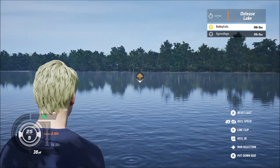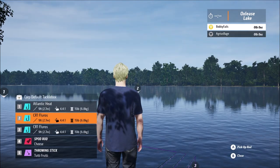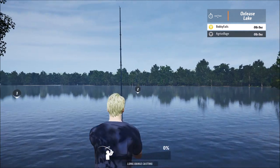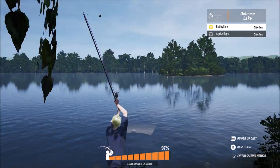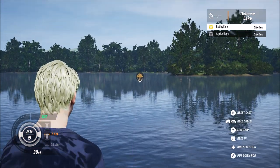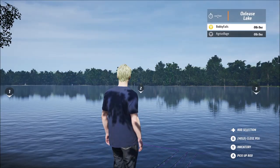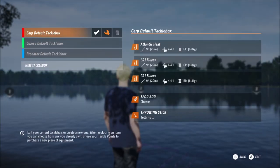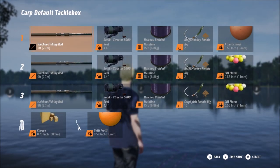I'm rocking the sea monster on rod one - that's an entry level setup. Rod one, I've got the sea monster with a Ridge Monkey rig two. Rod two, I've got the sauce boilie, that's 20 mil, with a size four rod rig for weeds, because there's some weeds in this lake. And rod three, I've got a size two Ridge Monkey for silt, and I've got some mackerel heads on it to see if I can get any pike.